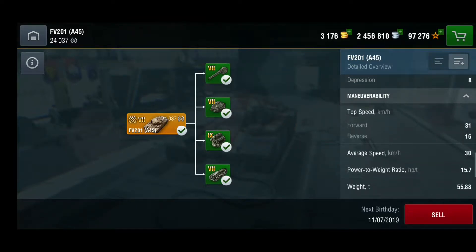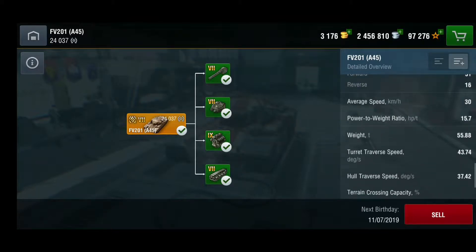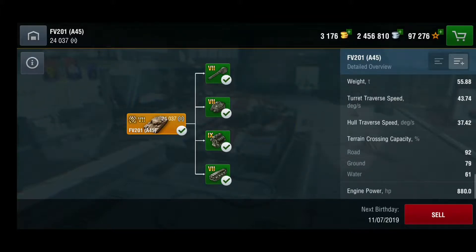Gun depression and elevation angles are quite nice — 20 degrees of elevation and 8 degrees of depression. Could be more, but still quite nice. Top speed is 31 km/h forward and 16 in reverse, average speed around 30, and it picks up speed quite fast. Power-to-weight ratio is 15.7, weight is almost 56 tons — so you can ram if needed. Hull traverse speed is a nice 43.74 degrees per second for a heavy.